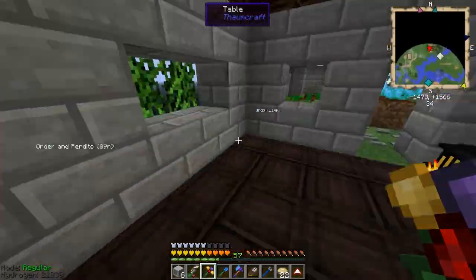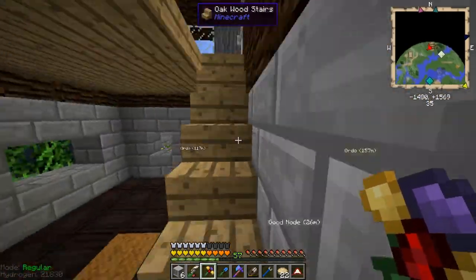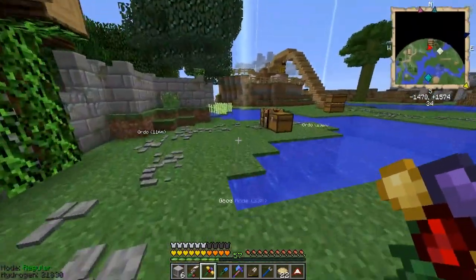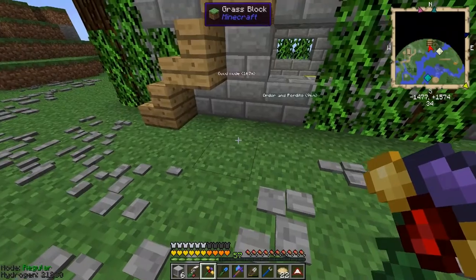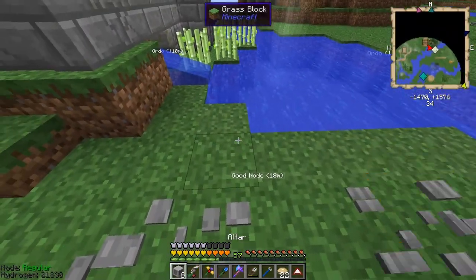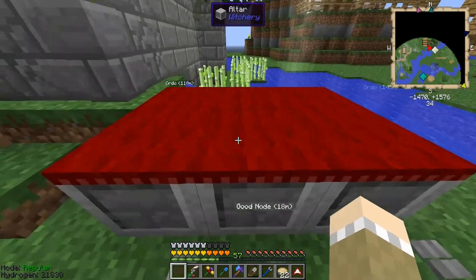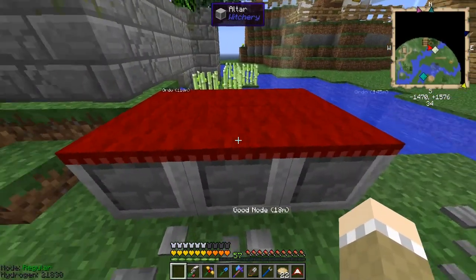I'm starting to think down below is going to be the best way to do it. But for now, just for simple, let's see how all this works. There. We now have an altar. Little cloth on top.